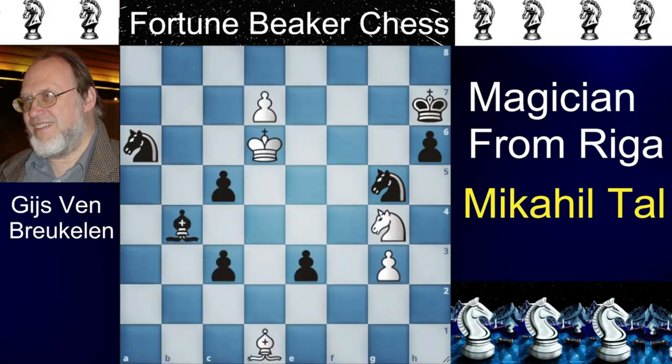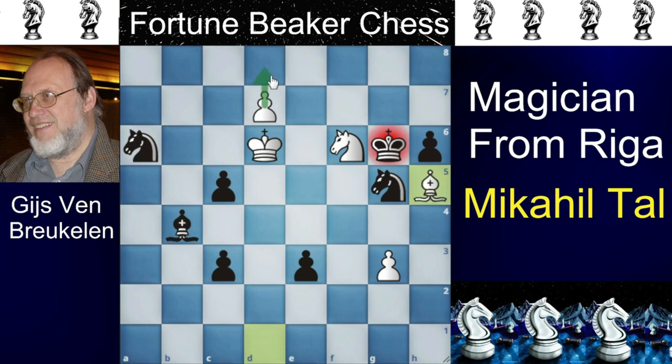Let's see what solution Mikhail Tal provided. He played the brilliant knight to F6 check. You can't move the king to the back rank because the D8 queen will come with a check, and going to G6 loses to bishop to H5 check with promotion on the way. So the only good square is to go to G7.